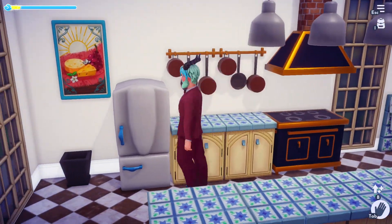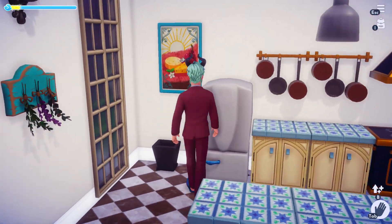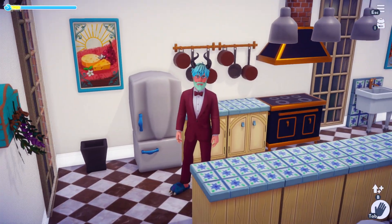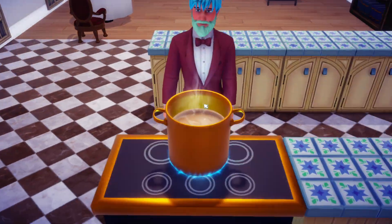Go over to Remy's hotel, then go into this back counter by his refrigerator. Click on it and a red potato is going to pop out. After that, all you have to do is go to a cooking surface.